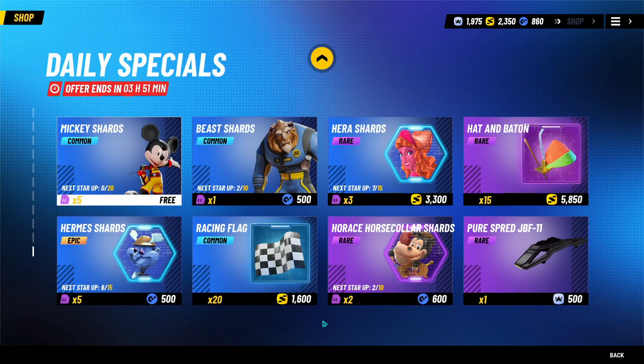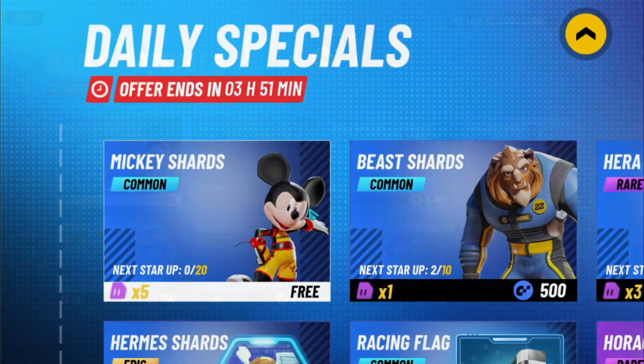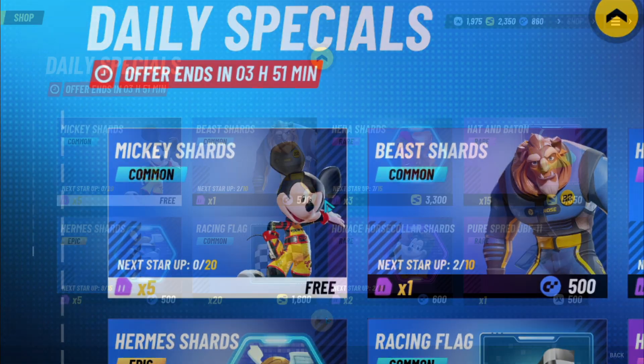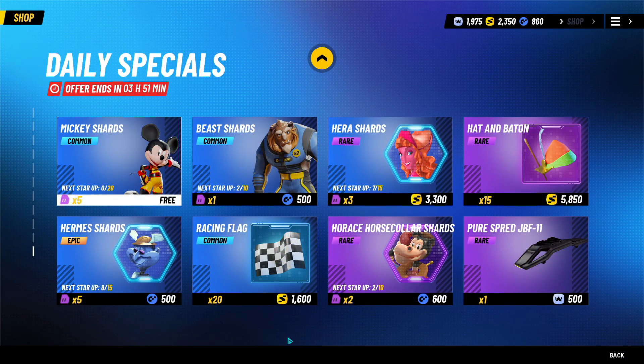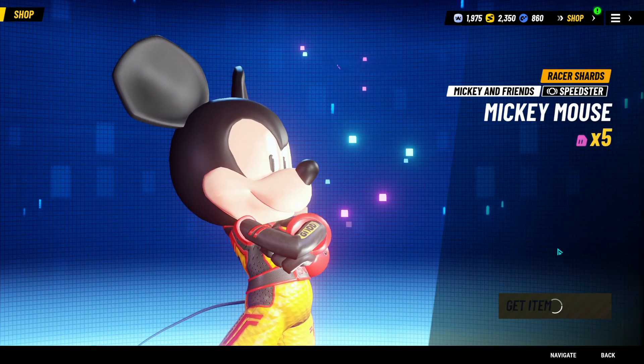For the final section of the shop, if you move down further, these are the Daily Specials. So far in the closed beta, it includes one free redeemable item for every reset. These items change according to a set timing — the items and the currency they use are pretty random. So it's a fun section to visit and see what's in store each time.